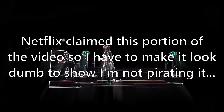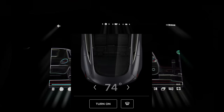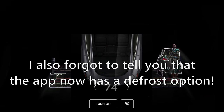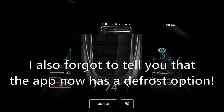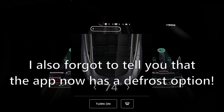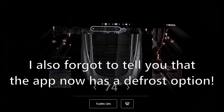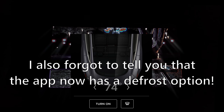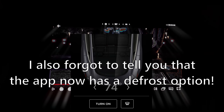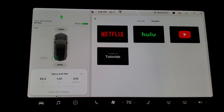So my brightness is all the way down since I'm in my garage at night, but it gets pretty bright. This is very polished — it's a really good experience to have the car controls integrated. When you want to exit, you just click the X at the top and you're back to the Theater. Hulu is a new addition. You log into your account and you can use Hulu just like on TV or your tablet.